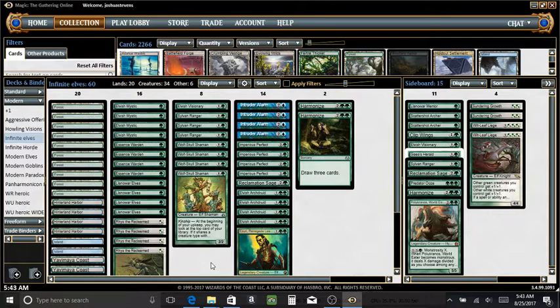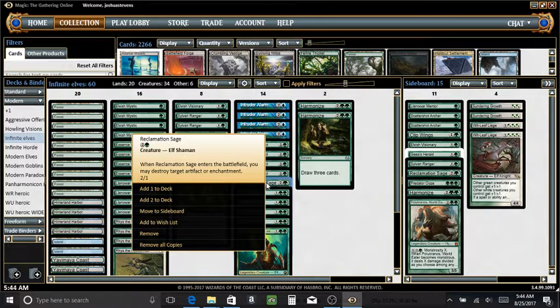Something else I added a little later to this deck that I think is very important is some main board hate for artifacts and enchantments. There's not a lot of enchantment removal in a lot of main boards, but you do sometimes see main board stuff from your opponents that's dependent on an enchantment that you won't have an answer to. So I like having at least one copy of this in the main board, and then I've got additional hate in the sideboard with another Reclamation Sage and some Sundering Growth. Honestly, the Reclamation Sage is probably the better option than Sundering Growth for this deck, but that's what I've got in the sideboard right now.